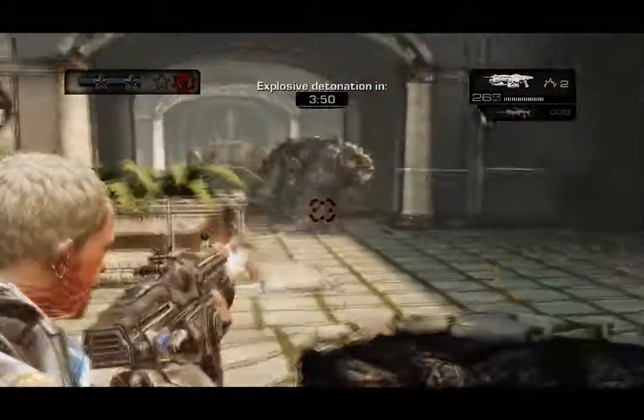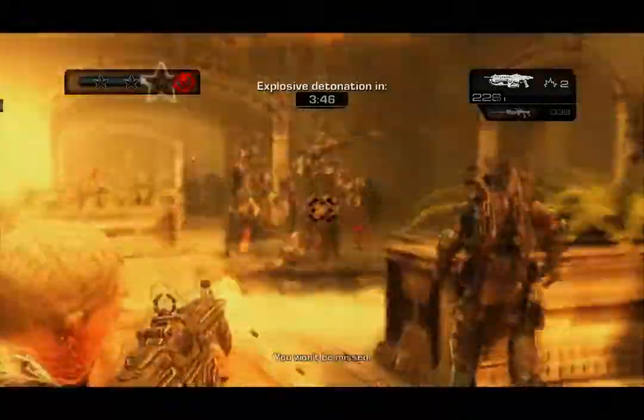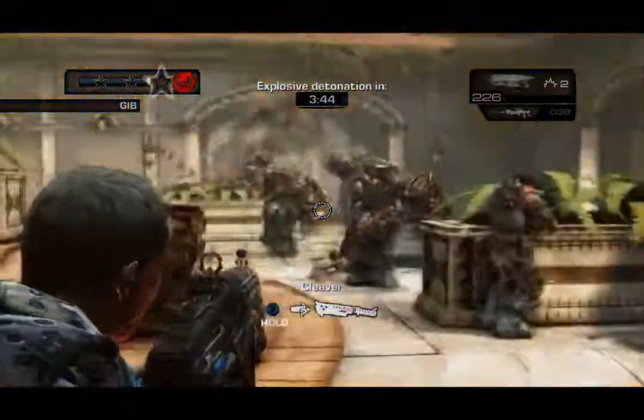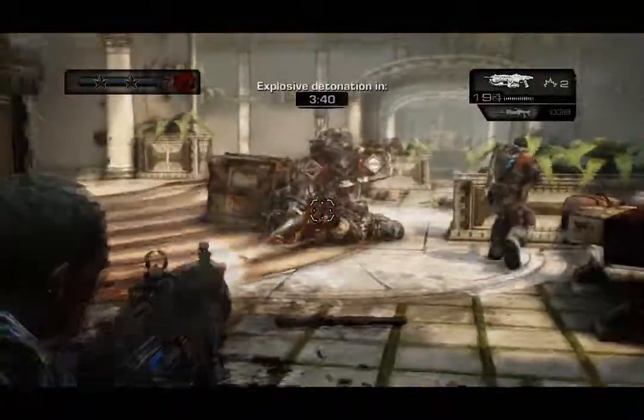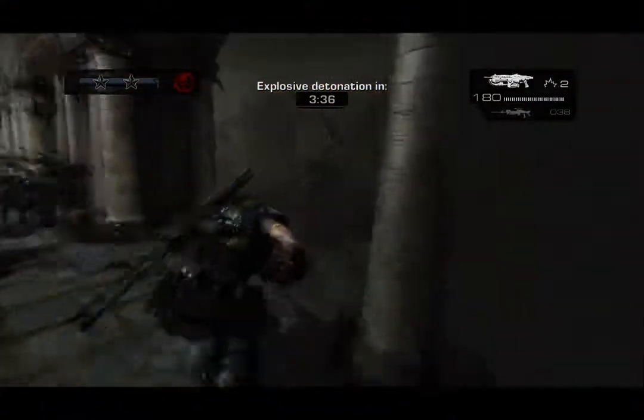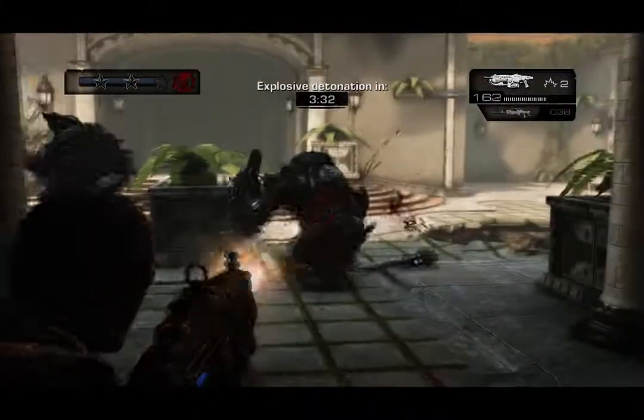As long as you stay far away from the Maulers and let them focus their attention on your teammates, you should be able to take them out with ease. It's a pretty open area so you can always just run and then start shooting at them from the back.